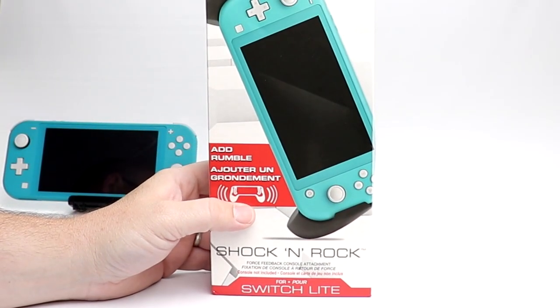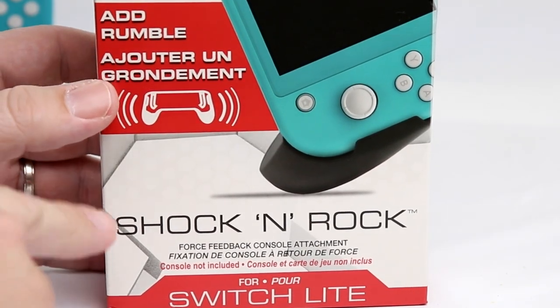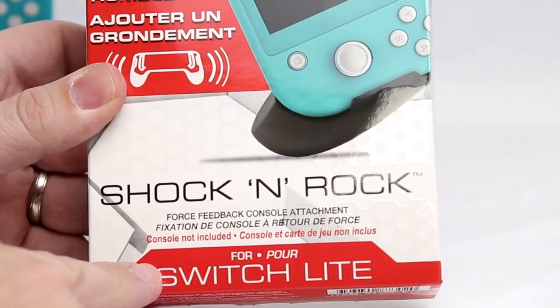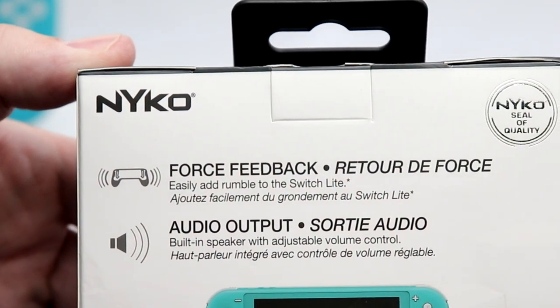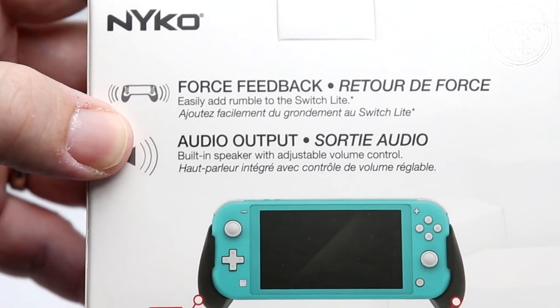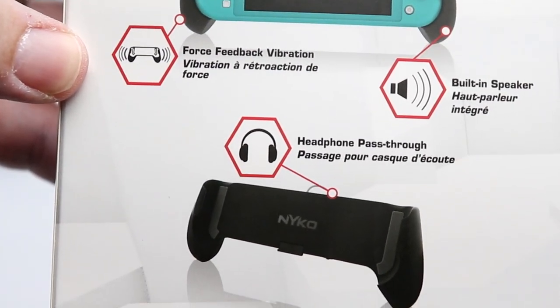Let's take a look at the box. On the front, you can see: 'Add Rumble' — and then it has a French version — 'Shock and Rock, Force Feedback Console Attachment for the Switch Lite.' This will not work on the Switch because the Switch has it built in. Looking on the back, you can see force feedback, easily add rumble to the Switch Lite, audio output, and a built-in speaker with adjustable volume control.